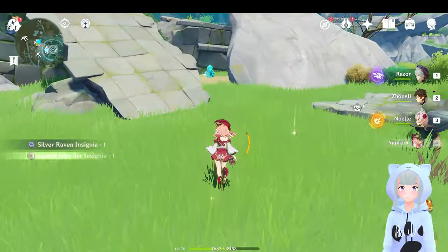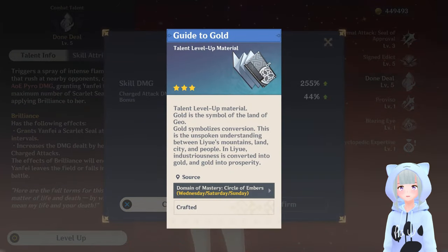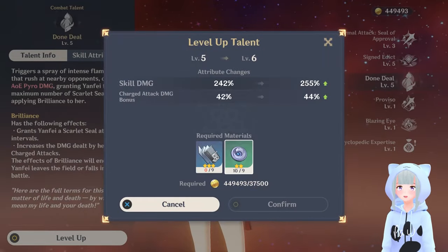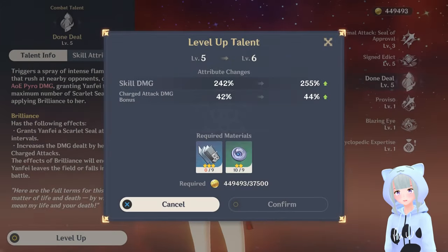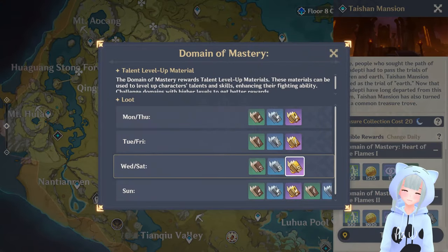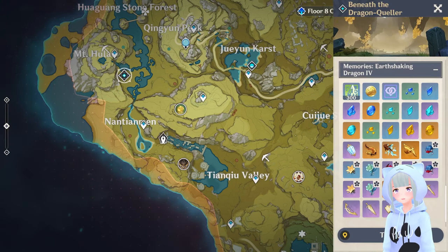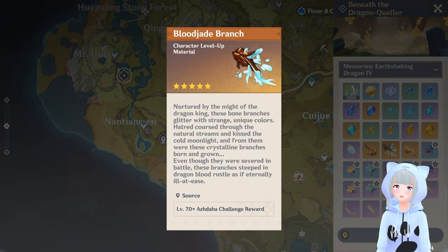Next up, we're going to take a quick peek at her talents. You'll need the Gold talent books, which are available at the Taishan Mansion on Wednesday and Saturday, as well as more insignias — so you'll be farming lots of Treasure Hoarders. This domain is located over in Jueyun Karst, and again it's available Wednesday and Saturday, as well as optionally Sunday.